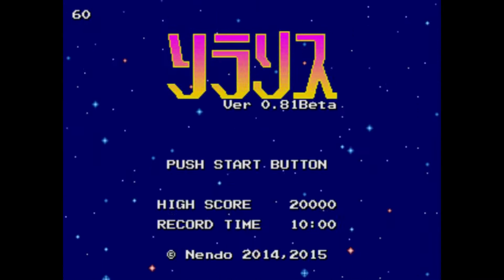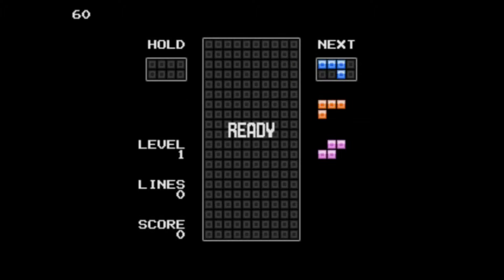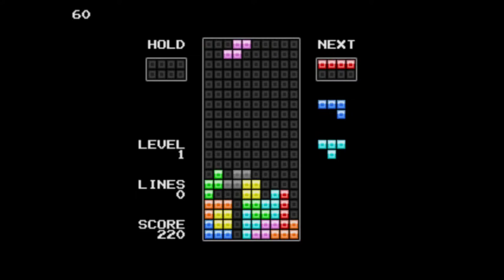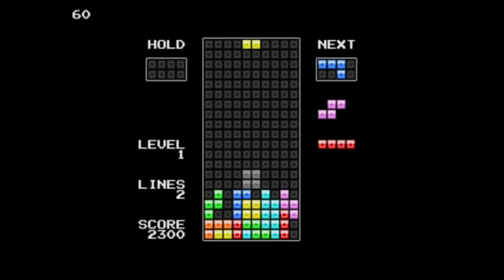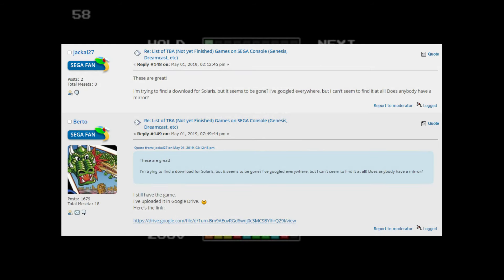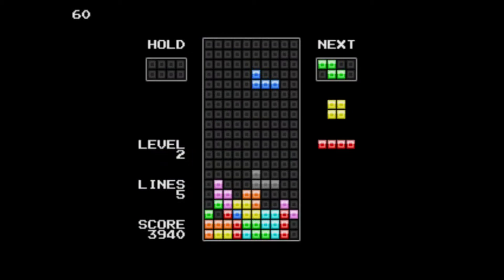Solaris is another obscure Tetris homebrew that can be difficult to track down, this time on the Sega Genesis or Mega Drive. This homebrew was developed by Nendo, a Japanese homebrew studio that focuses exclusively on the Mega Drive. Any mention of Solaris online links to their Japanese language website, which does not appear to host this homebrew ROM anywhere. Thankfully, a Discord buddy of mine, Jackal27, was able to track down a copy from a SegaBits forum user so it can be properly preserved.